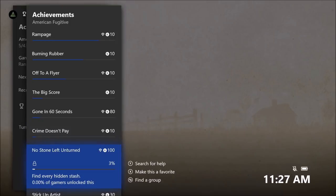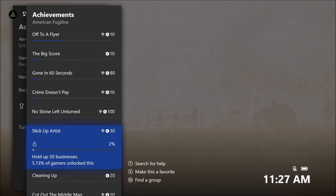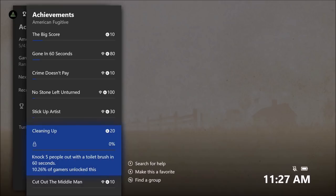Find every hidden stash — this is gonna be the hardest achievement in the game. There are a hundred of them all around and it's kind of hard if you're missing some. There's a thing you can unlock that beeps when you go near them, but it's still gonna be a pain. Hopefully we can get a guide for this. Also hold up 50 businesses.